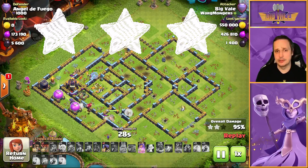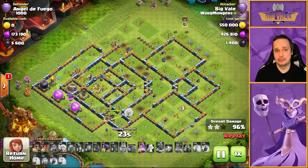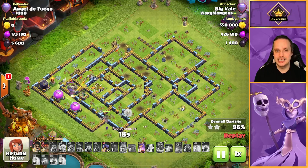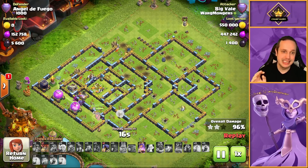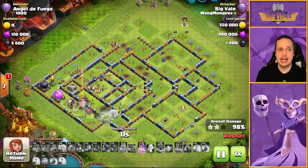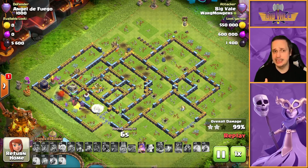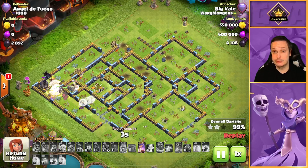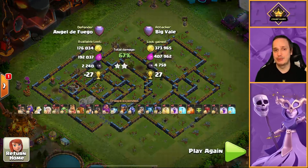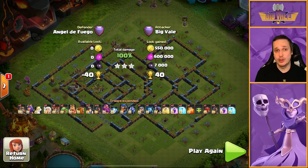30 seconds to go, and it's crazy that only 5 buildings took 30 seconds to take out — but that's what happens when you've only got a Queen going through. The Warden's helping a little bit, chipping away at the Defending Queen. We now break through — and that is all she wrote. That is going to be a three star on Angel de Fuego — which I think probably means Angel of Fire. That is how I like to Hybrid this style of base, and yeah, it's generally quite effective.